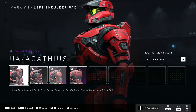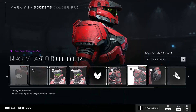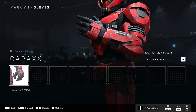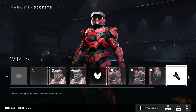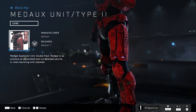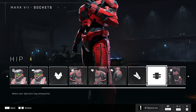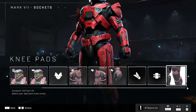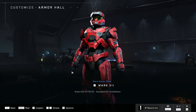Then there are shoulder pieces — I prefer this one on each side. You can customize in very fine detail. Then there are hand options, though there's only one option there. There's also a buckle option. The amount of detail you can put into customizing your Spartan is quite impressive. Then there are knee pads, and that's the end of that side of the customization.